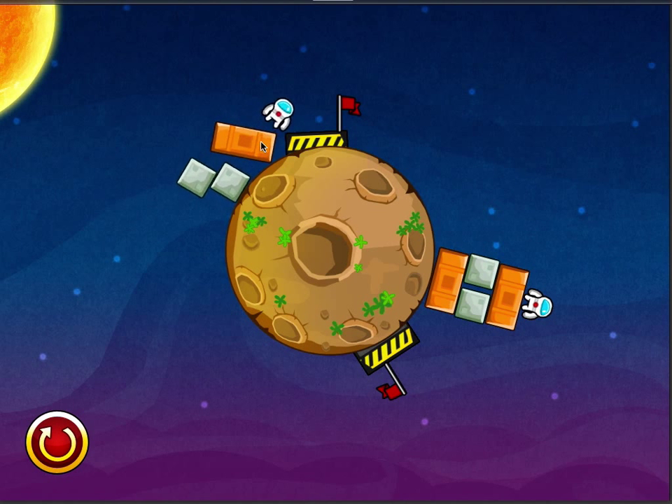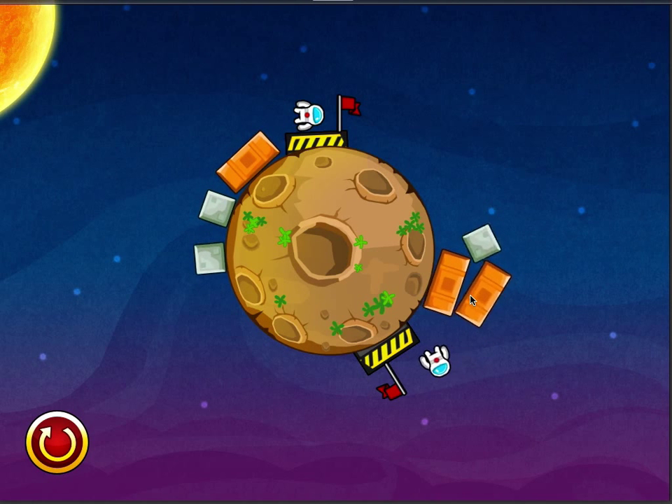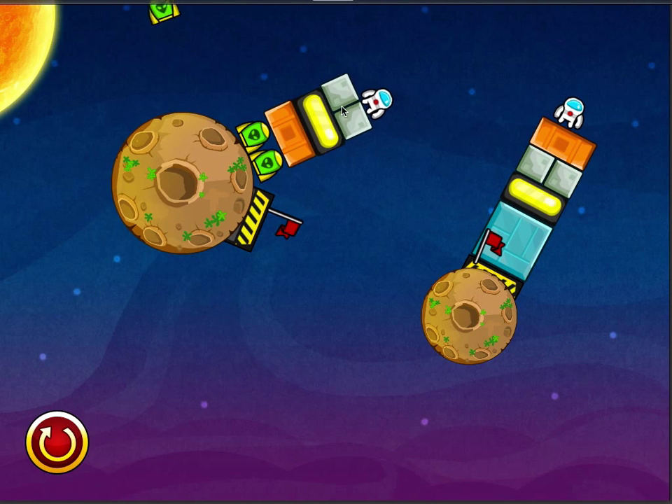I've made three worlds to get you going. Once the second astronaut lands on the platform, the game checks for a few seconds to make sure it's not going to fall off, and then it's level complete. Moving to the next level, you can see we've got some pusher blocks here.